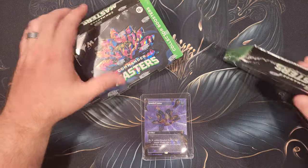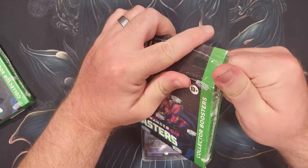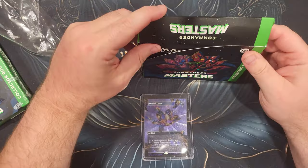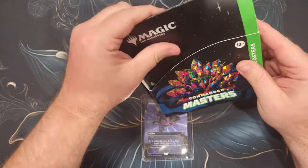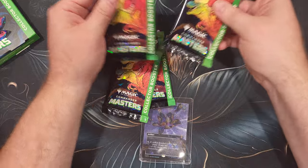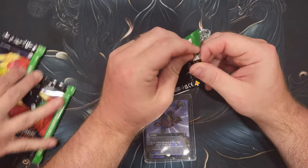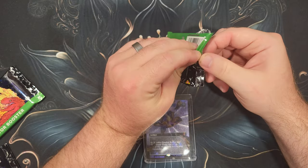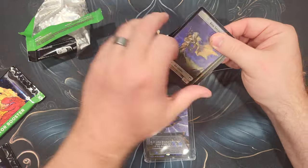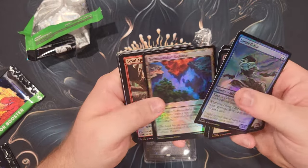Alright, hello everybody — we are on our last day of box opening, our case is almost complete. Yesterday was kind of a bust, we didn't get any of the cool textured cards, so hopefully today it'll make up for it and give us a couple of textured cards. Let's find out. Getting my pack assistant opener going because those packs yesterday were insane to open. Today they're not bad. This is super sealed — alright, come on, let's get some texture today, we want some texture.